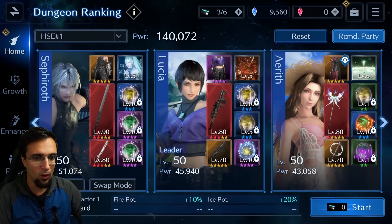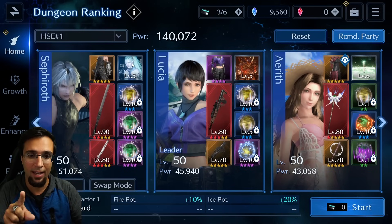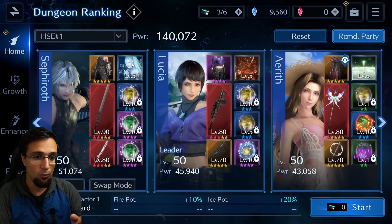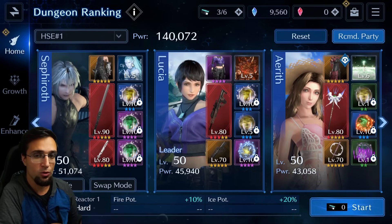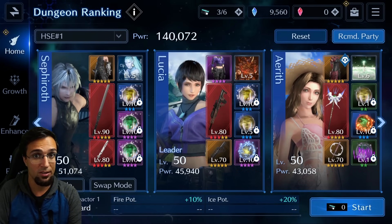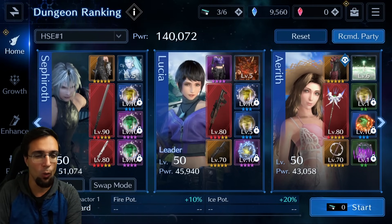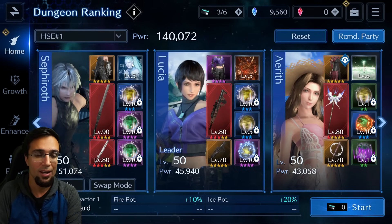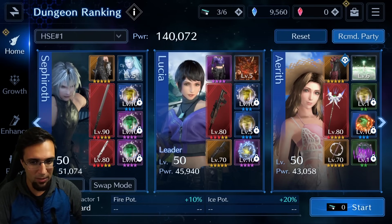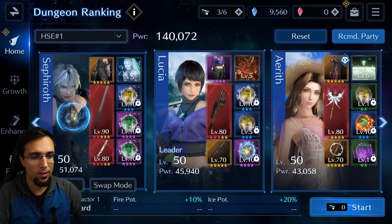Tip number one: farm Ifrit and farm Shiva. If you have these two maxed out on Diamond Dust and Hellfire, that is the big game changer. When I maxed these two out compared to my first run, I was able to get away without using any cocktails and fewer tents and potions. The less items you use the better, and being able to one-shot any enemy with those summons is the make or break for a lot of these big scores.